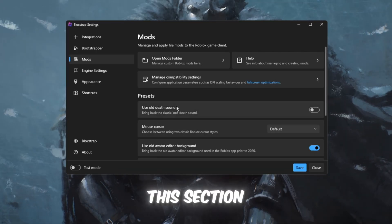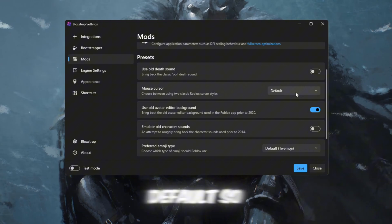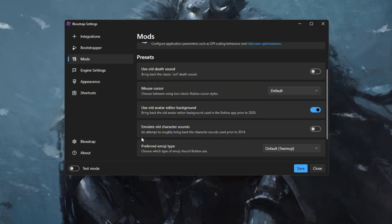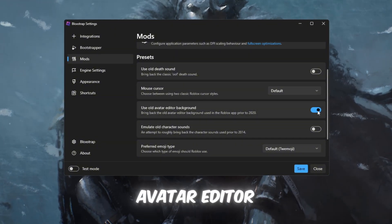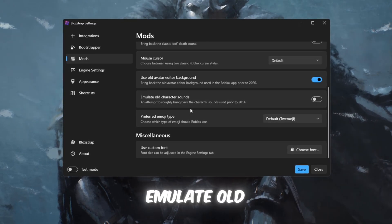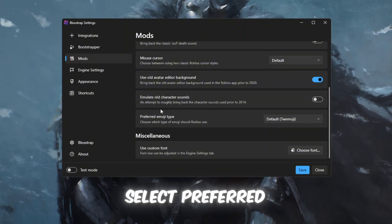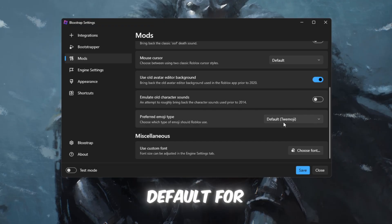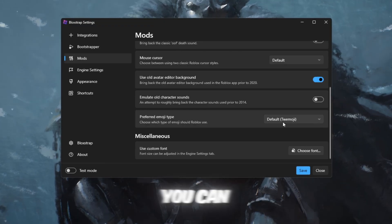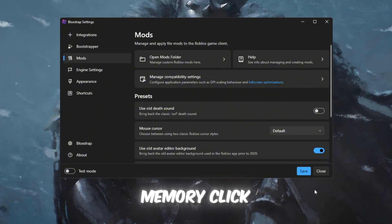On the Mods tab, which helps with visuals and small performance tweaks: set mouse cursor to Default so it stays smooth. Turn on Use Old Avatar Editor Background to reduce GPU usage in menus. You can turn off Emulate Old Character Sounds, which slightly helps CPU usage. Set Preferred Energy Type to Default for balanced performance. You can also open the mods folder and delete mods you don't use to save memory. Click Save.